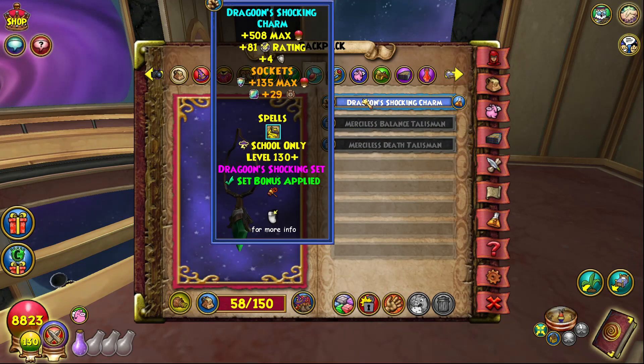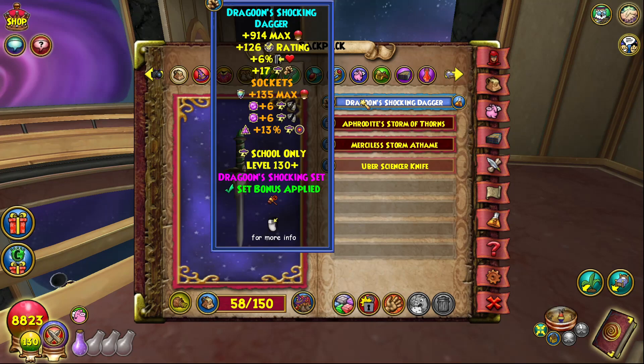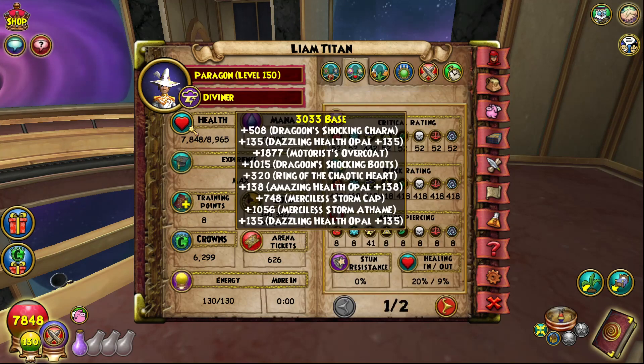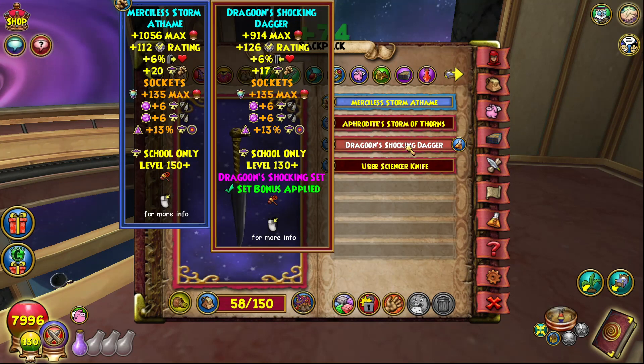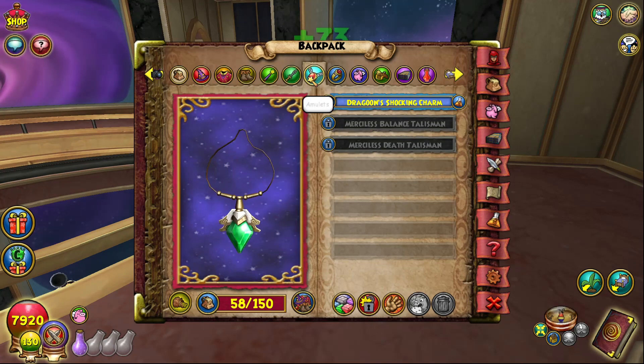I have the Dragoon dagger and Dragoon amulet for the set bonus. A lot of people are going to run masteries, but with my strategy I basically won't meet any reshuffle requirements, so my opponents will be deck-failing and I'll play around their reshuffles. The Dragoon dagger compared to Merciless is not great, but I tried a build with Merciless and you lose two damage, some block, and pip conservation while gaining about 140 HP. Overall I still think Dragoon is better for the set bonus, pip conserve, and block.